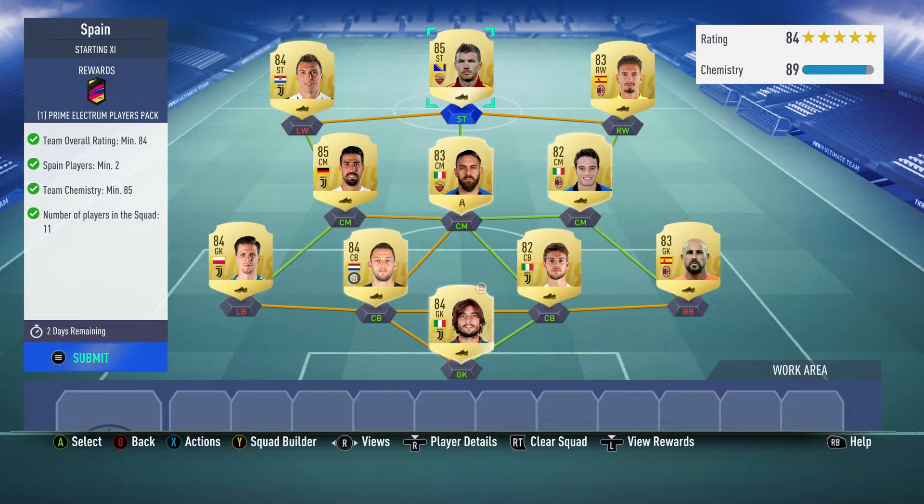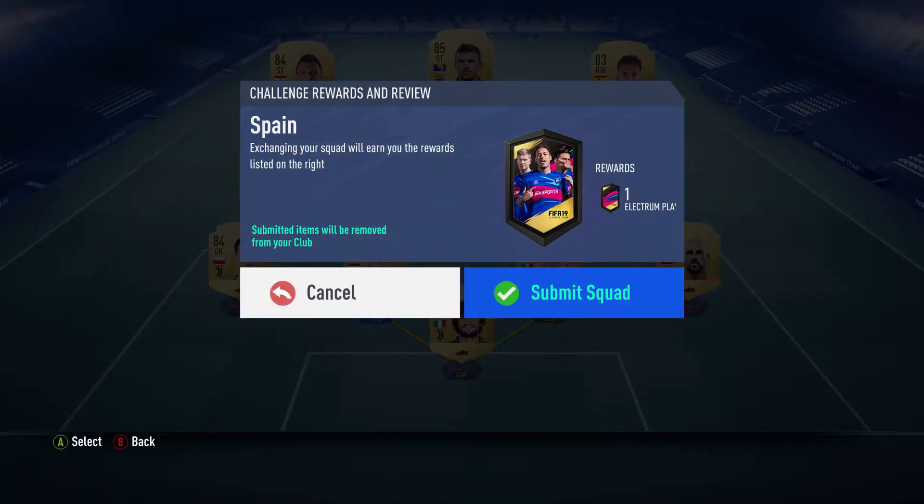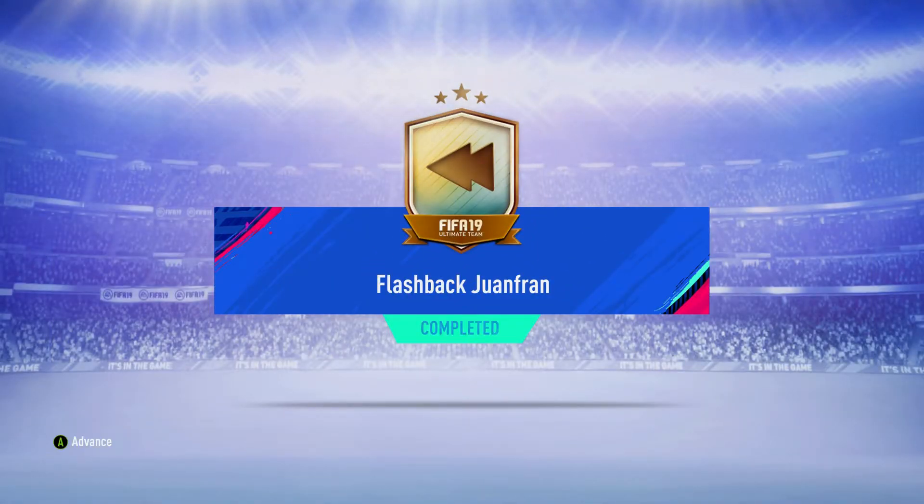This squad was about 30 to 35,000 coins, which is not a lot at all for a prime election player. Plus you're getting that wicked right back — think Kyle Walker is 84 and he's 100,000. So let's submit this. I don't know how to do it without loyalty on that one, or it would cost a lot more. You can see in my top left I've got 14,000 coins.